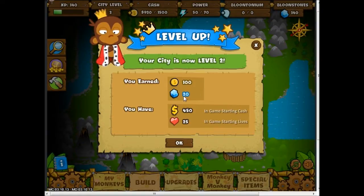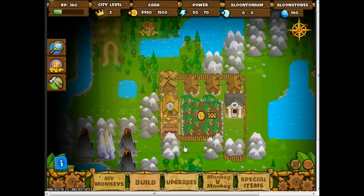I got 20 Bloonstones, and now I have 450 — just 450, not plus 40. So now I have 450 in-game starting cash and 25 in-game starting lives. I'll explain that in a little bit.